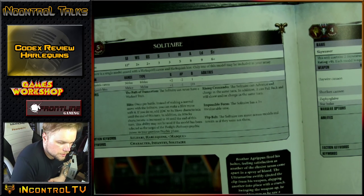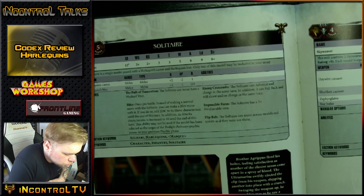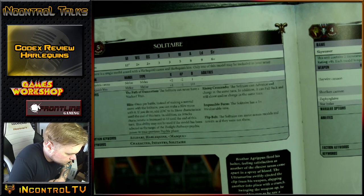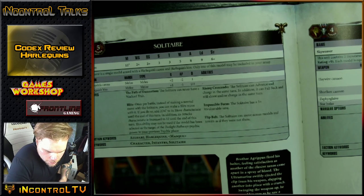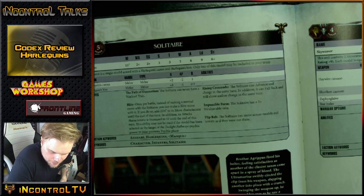He moves 12 plus 2D6 — that's an average of 19 inches. He can advance, so add another 4, meaning on average he moves 23 inches and attacks with 10 attacks. Those can be Strength 5 or Strength 4 at minus 1 or minus 2, D3 damage. If you buff him up with characters — and yes, he does have the Mosque keyword — he can reroll all wounds and be minus 1 or 2 to wound against him. Whatever. It's amazing. It's funny to see something like that fly across the battlefield. With a 3+ invulnerable, you're pretty tanky.